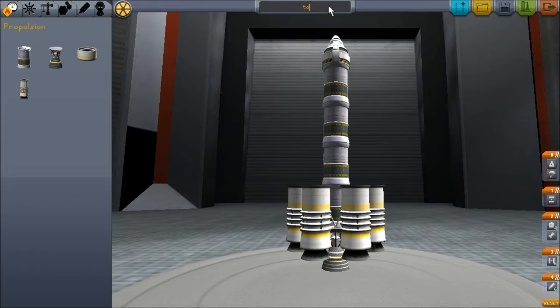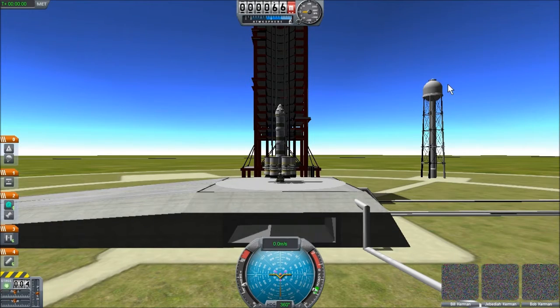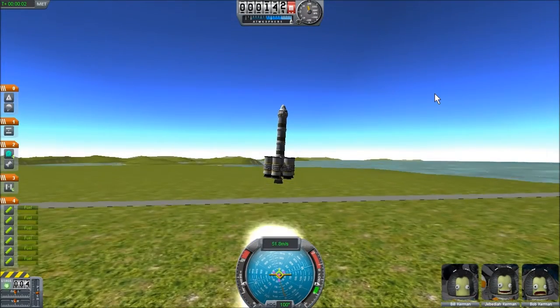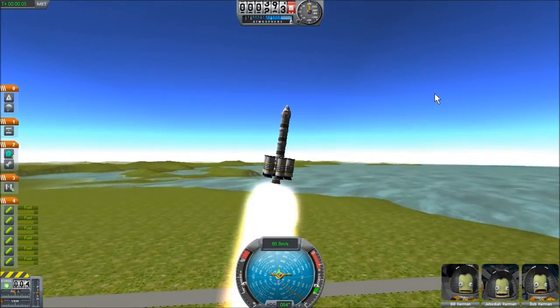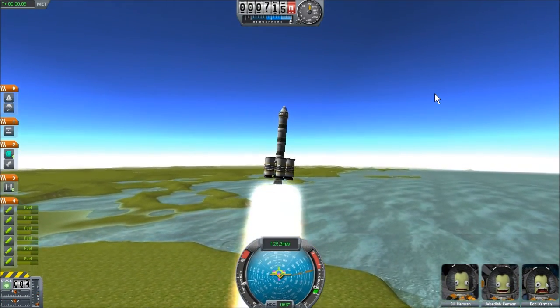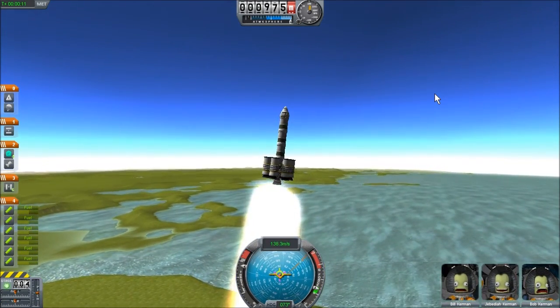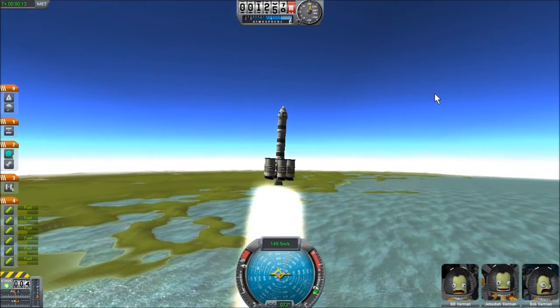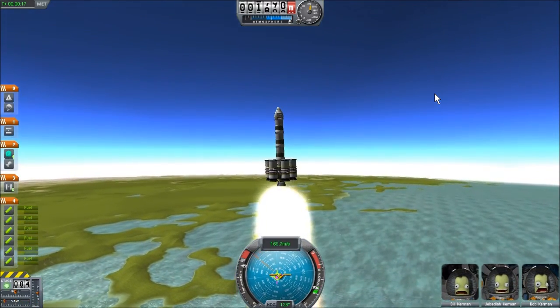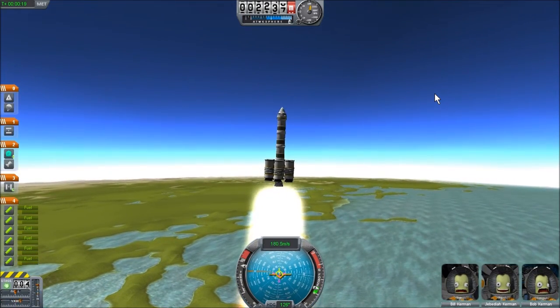We don't need to touch the staging configuration — it'll work as it is. Then we go to the launch pad. This is the 0.11 experimental release, so there are some new features here. Underneath the altitude gauge there is an atmosphere gauge, and that illustrates that we're primarily concerned with getting vertical as quickly as possible to get above the atmosphere, which will slow us down. Having six rocket boosters does cause it to wobble and torque a little.